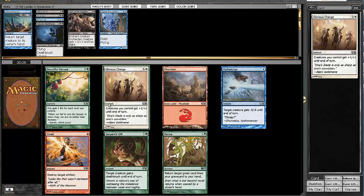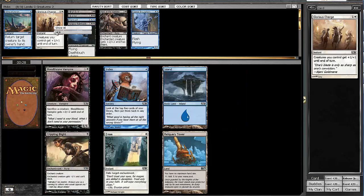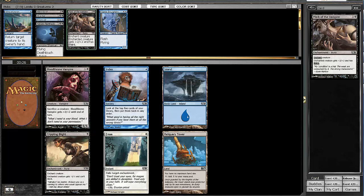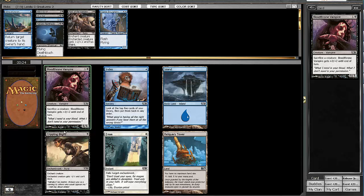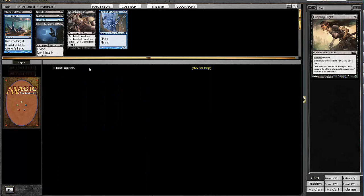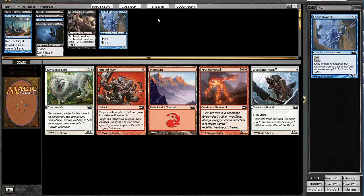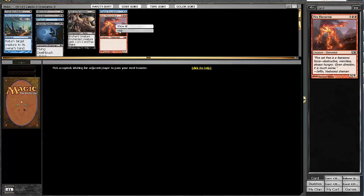Here I think the most playable card may be Glorious Charge, so we'll take that. It doesn't really matter, honestly. I don't like Bloodstone Vampire at all, so I'm going to take the Crippling Blight — I think it's a decent removal spell. We don't have a lot of creatures right now, but we're only in the first pack, so no reason to panic quite yet.